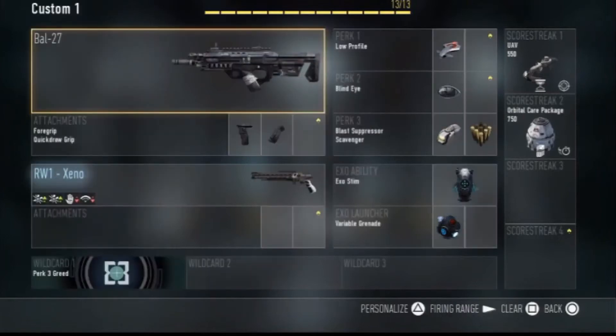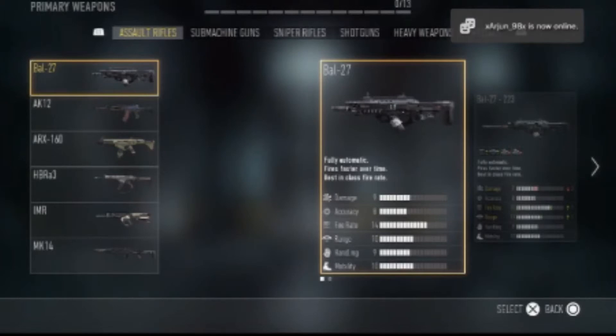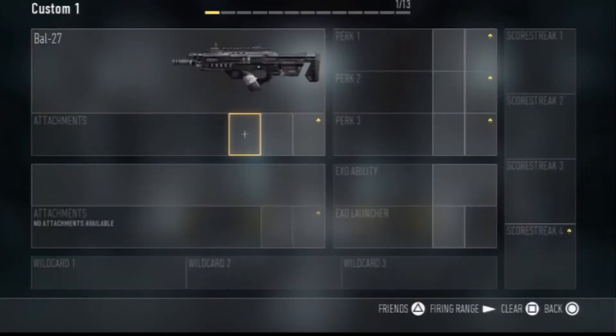So guys, what we're going to be doing today is a gun guide series. What a gun guide series is, is essentially just me showing you what guns have, classes for different guns, and what I think the best class is for that gun. Today we're starting off with the first assault rifle you unlock, which is the BAL.